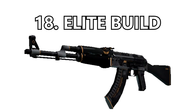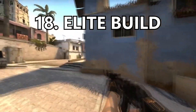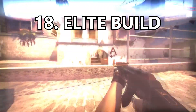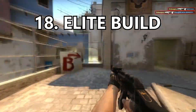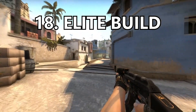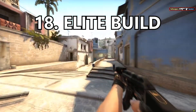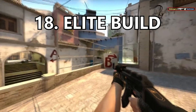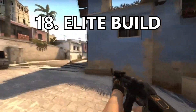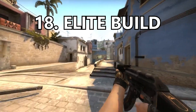Coming in at number 18 is the Elite Build. This is actually one of the first AK skins I ever owned so I'll always have an attachment to it. This skin is the definition of simple and sleek — it's the best version of the elite build design across any gun. You can pick this up factory new for around six dollars, which is absolutely great for an AK skin.